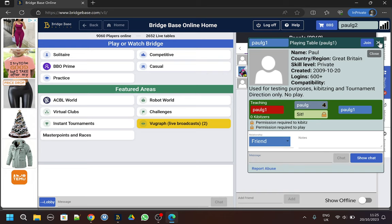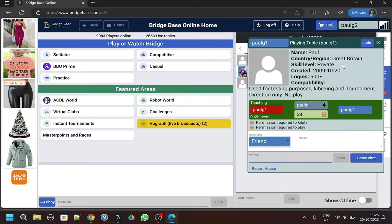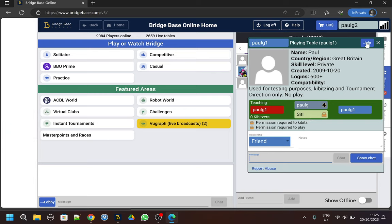A simple left-click on Paul G1 - or tap if you're on a mobile - tells me this is their table. There's an empty seat. It also says permission is required to kibitz and permission is required to play. I could click the sit button if I wanted to play at the table, but normally I'll just want to join the table and watch initially as I learn my way around BBO. So let's click the Join button.